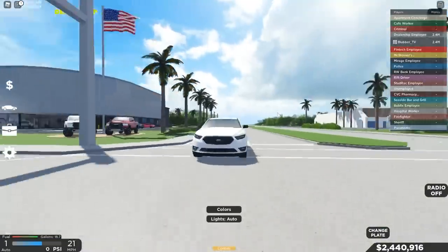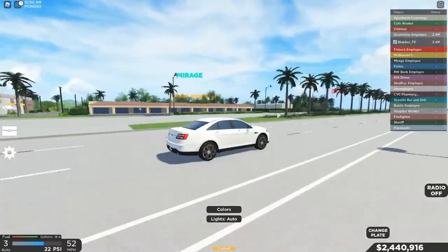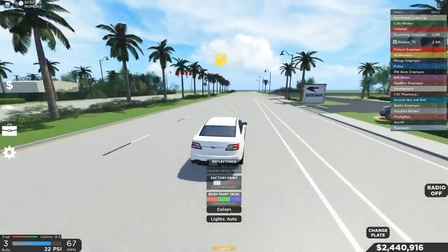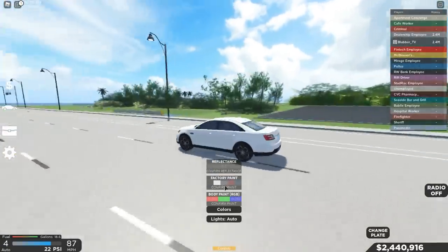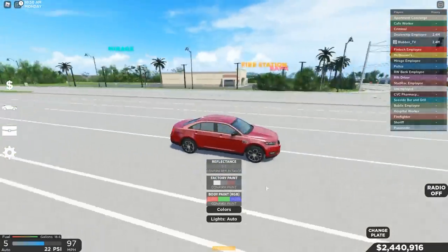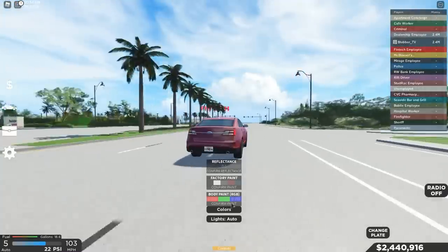First of all, we're gonna be starting with this car, which is the brand new 2016 Ford Taurus SHO — I believe this is the trim. Let's take this thing for a test drive while we get up to speed. Here are the colors: we have black, of course, white, kind of like a dark gray, red, and blue.